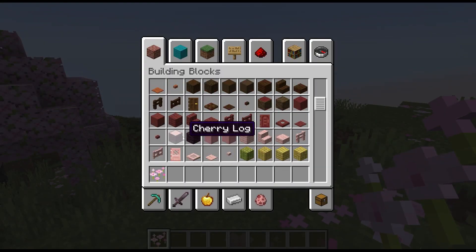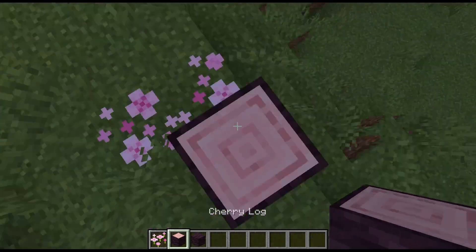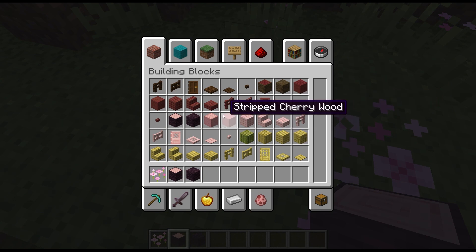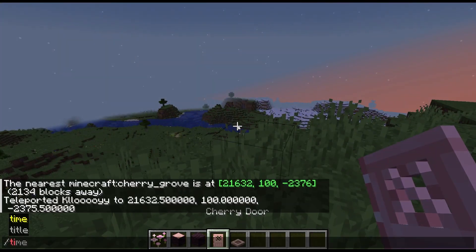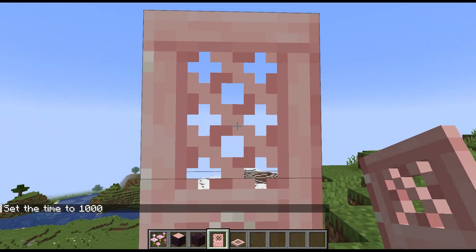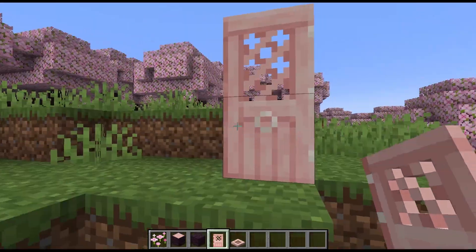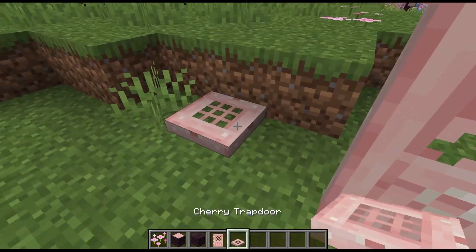What blocks do we have? We've got all the cherry wood blocks — a nice pink and a slightly dark, I want to say purple-ish mahogany type of colour. Definitely nice. I can't say I can see much use myself, just because pink doesn't really blend with a lot of harder colours. But by itself, it's gorgeous. So we've got cherry logs, cherry wood, stripped variants, and then planks like usual. Doors and trapdoors are always what I want to see most because they take their time and put a nice special design on it. A cherry door — it's got the petals, you can tell straight away it's like an almost petal-looking door. Nice looking door, nice looking trapdoor.